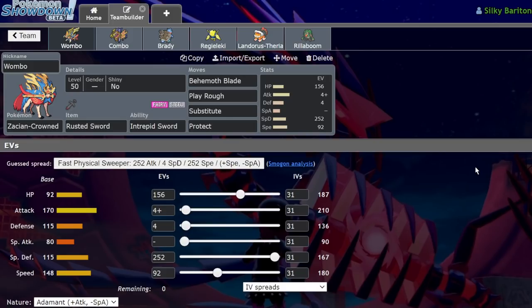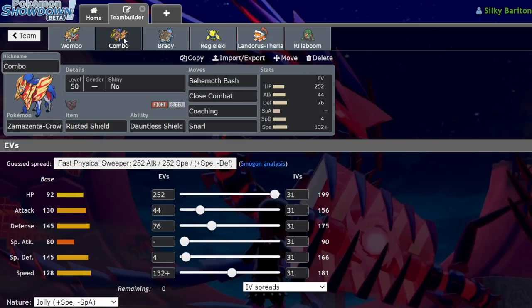But before we get into that, if you guys enjoy this video at any point in time, leave a like on it, subscribe to the channel, and turn on notifications, because I bring you daily VGC content, and answer my comment question of the day: What is your favorite anti-Dynamax move in terms of concept?